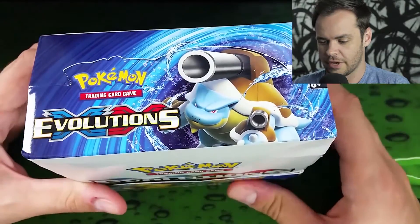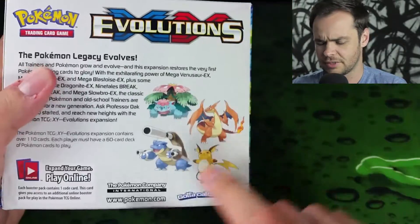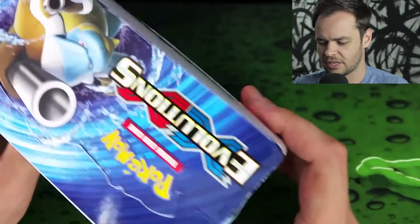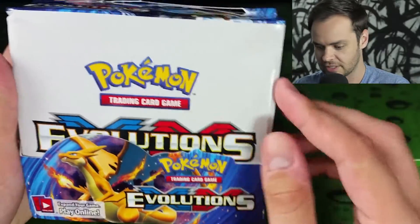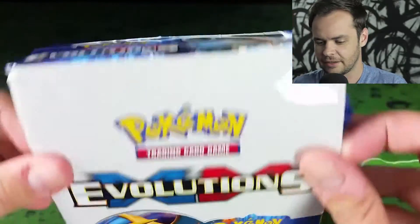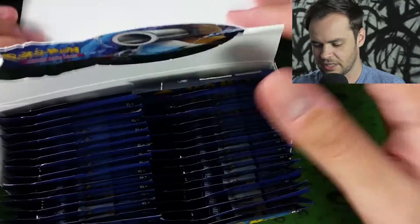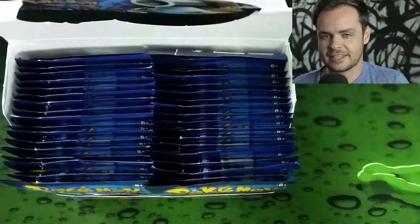So on the box we've got Mega Blastoise on the front, and we've got Raichu — we don't have a Mega Raichu yet, I don't think there's one. Then we've got the three at the back: Mega Venusaur and Mega Charizard in front. You basically slide it open and there you have what I believe is the 36 booster packs. Let's take out six random booster packs.